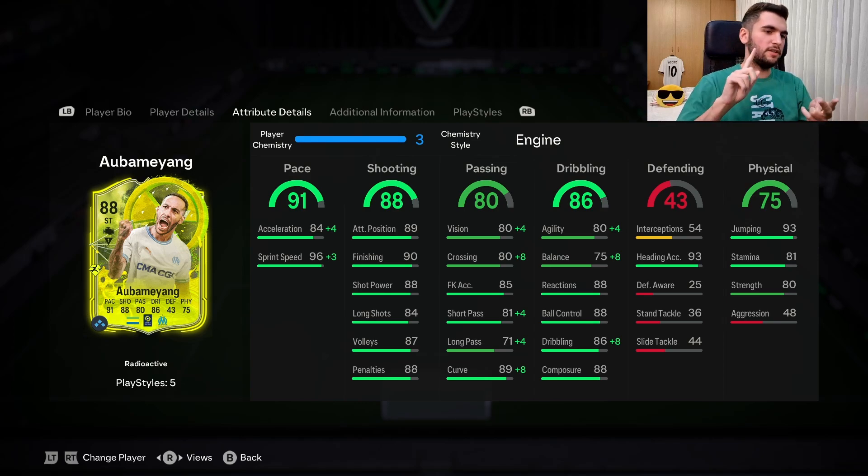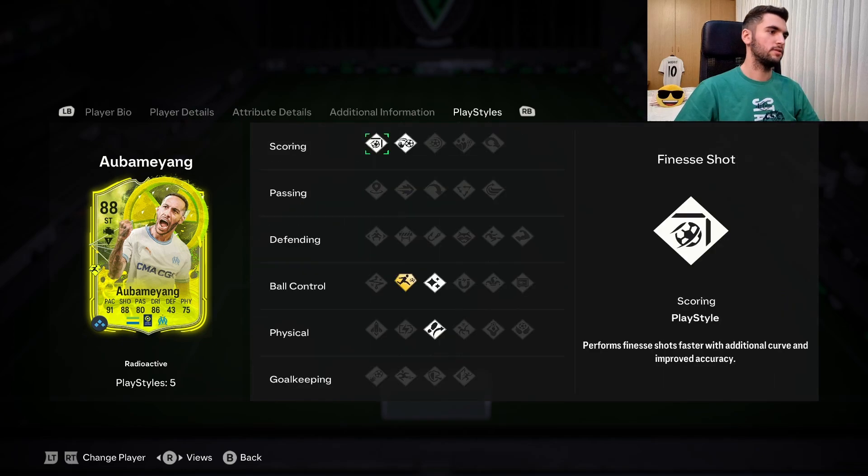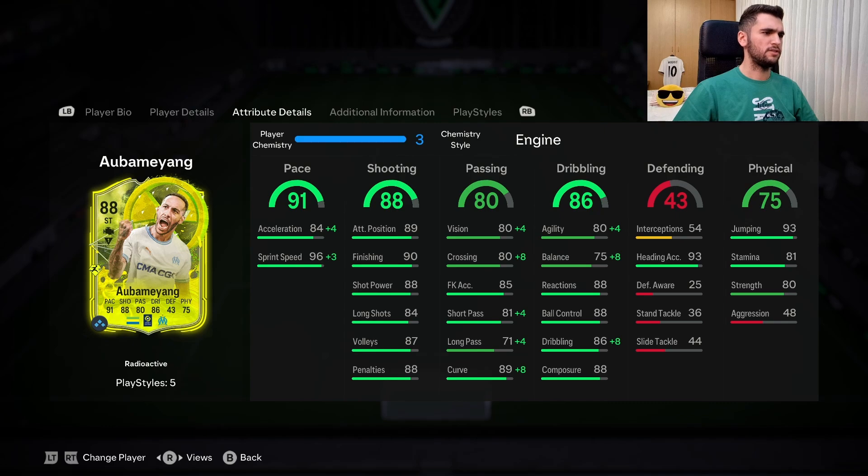His cons: I didn't like his attacking positioning, agility and balance, and his aggression is awful. If I were you I'd avoid this card and get Mbappe instead — once I accepted him, his complete game became even better. Mbappe is 100% better than this card and cheaper as well. This card didn't impress me; I wouldn't recommend it. Avoid it — don't just look at his stats. Stats-wise you'd say it's an A+, but for me it's A tier. Thanks for watching, make sure to subscribe and like, see you next time.